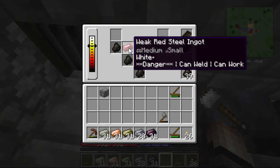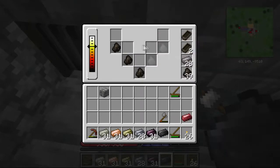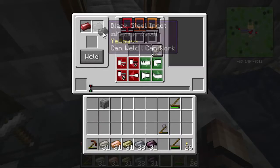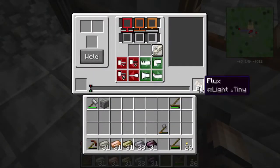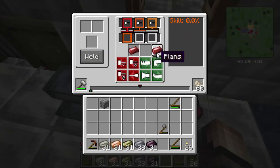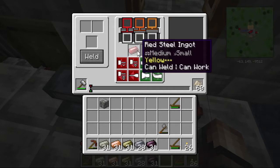Yellow — there we go. We have a chance. We'll yoink these as well and weld. Selecting plans, because that's what we screwed up last time. And there we go — our one piece of red steel.